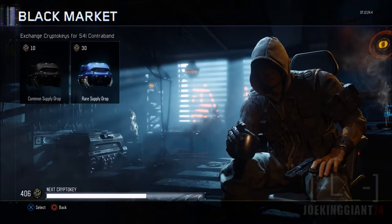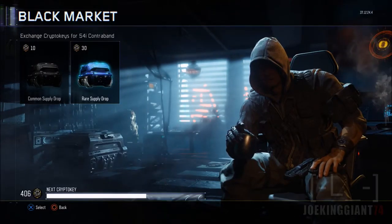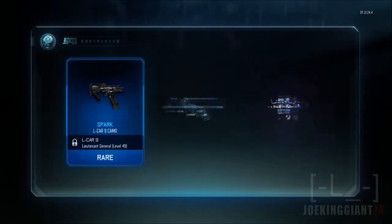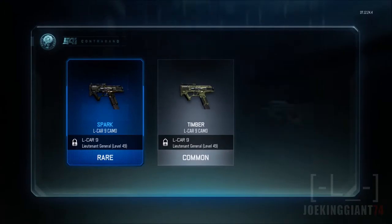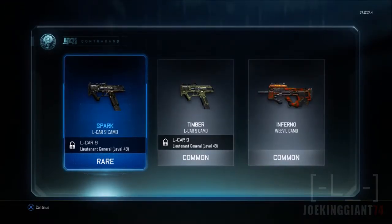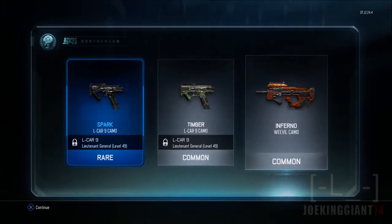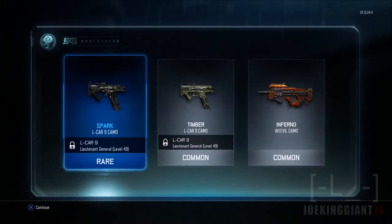Anyways, rare supply drop number one — let's see what we get. We got the Spark camo for the L-CAR, which is kind of sad since I don't even use the L-CAR. Also got Timber for the L-CAR and Inferno camo for the Weevil.